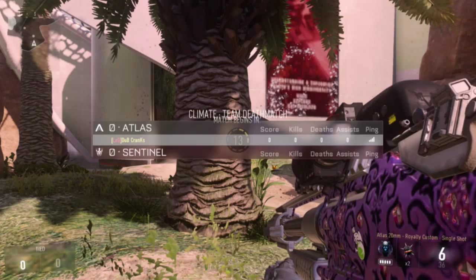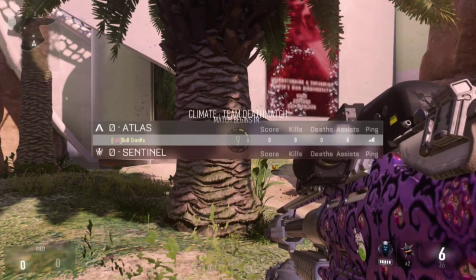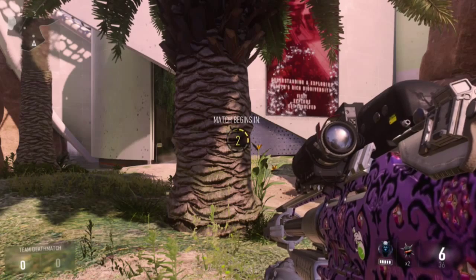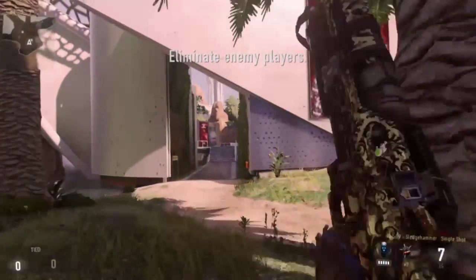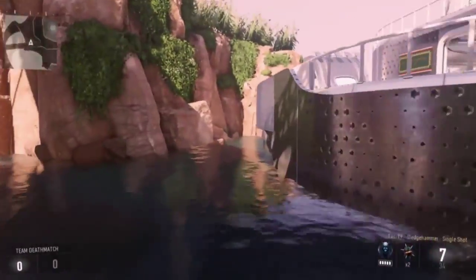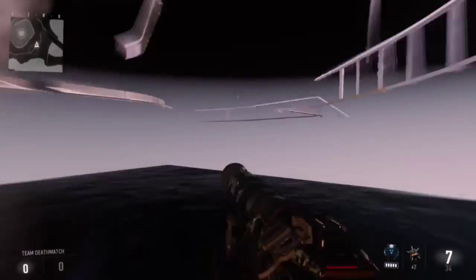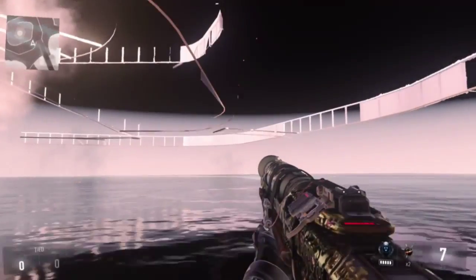You want to spawn on Atlas because it's closer. Now we gotta wait for the time limit to run down. You want to come to the main hallway area, turn left, and there should be a door that goes underneath the building. You want to jump up on that wall and dash to the right, and then you're inside the wall.